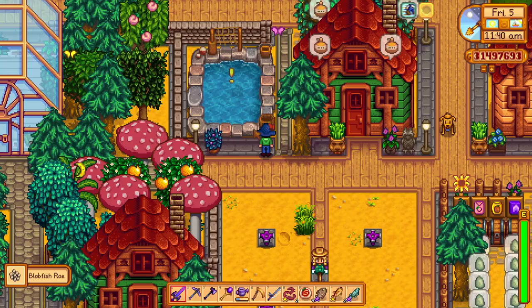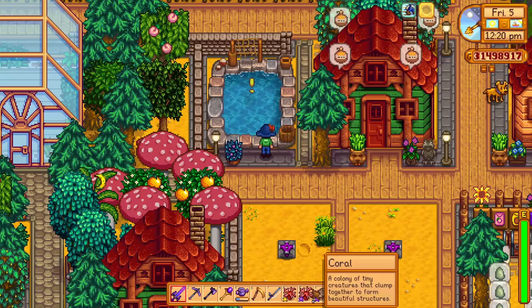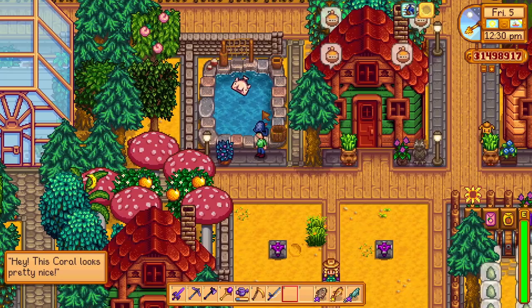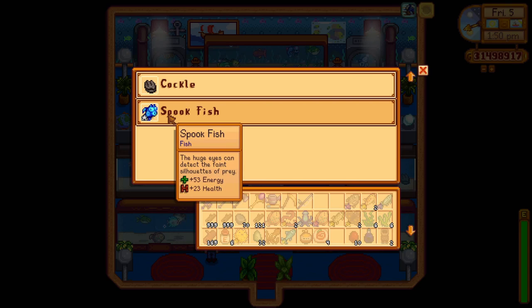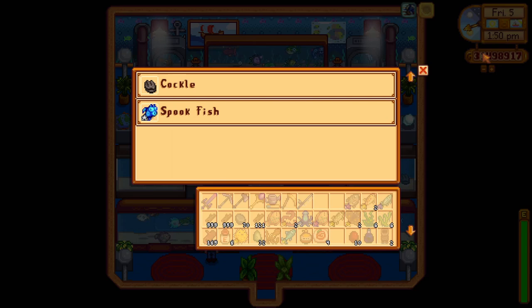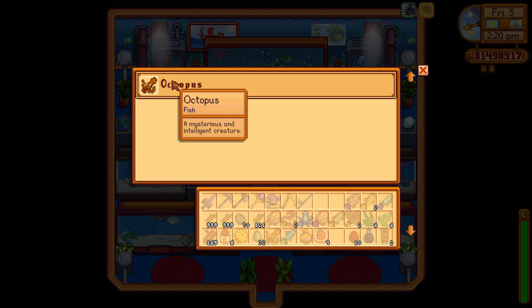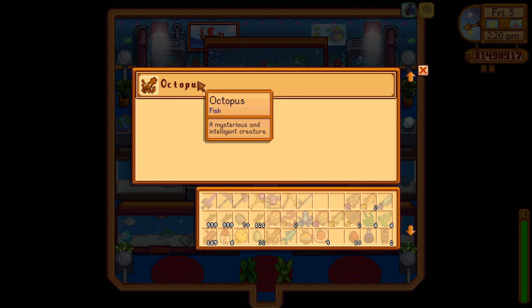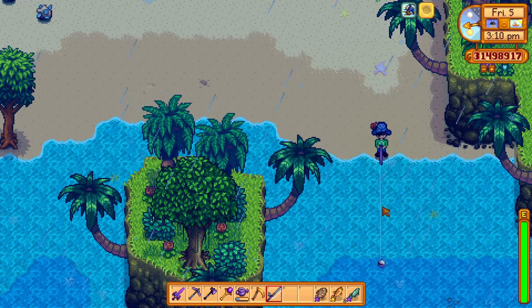The blobfish is also on this list, since it can produce a pearl, which is a loved gift by most of the villagers in town, and sometimes 5 warp totems for your farm, which can come in handy when you're discovering Ginger Island for the first time. The next one is the spookfish, which can be caught in the summer rain in the night market, and when kept in the fish pond, it has a 0.03% chance to produce a treasure chest, so it can be nice to have it on your farm just in case. The octopus is also important — it can be caught during summer in the ocean or any season on Ginger Island, and there is a chance to produce 0 to 10 omni geodes. It can be a nice extra source of omni geodes so you don't have to go constantly to the Skull Cavern or the mines.